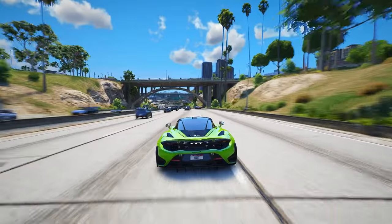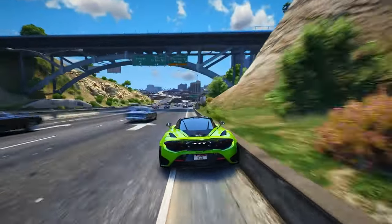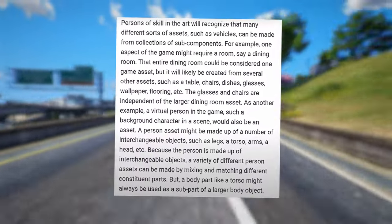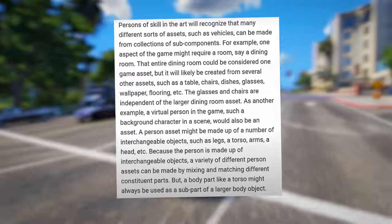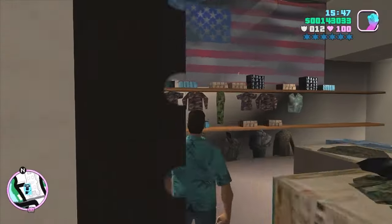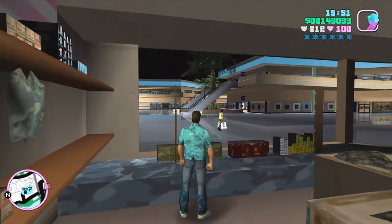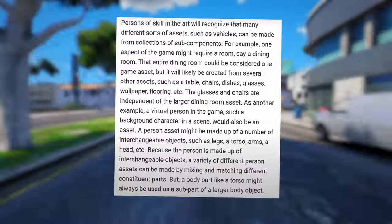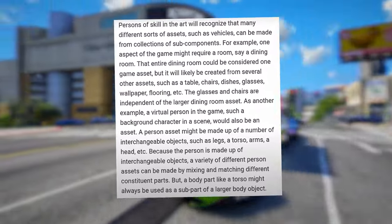They've provided an intro to how 3D objects function in games to help us grasp the workings of their latest invention. For example, one aspect of the game might require a room — say a dining room. That entire dining room could be considered one game asset, but it will likely be created from several other assets, such as a table, chairs, dishes, glasses, wallpaper, flooring, etc.